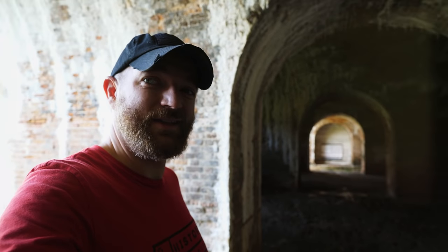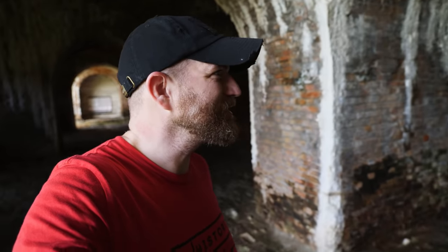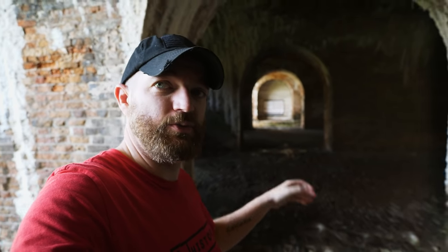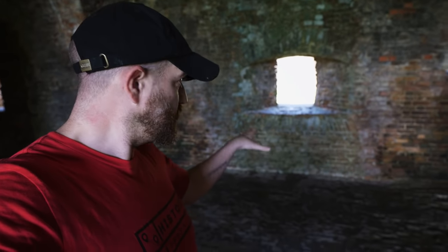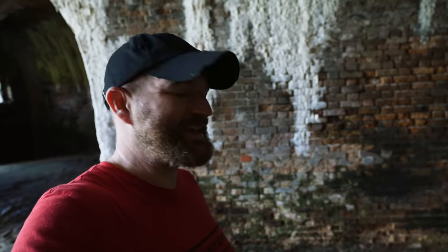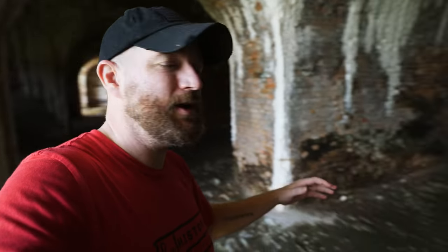Inside the fort, this place is just incredible — it almost feels like a Roman ruin. The fort had a dual tunnel system running around the perimeter. Here's one tunnel, and over here is the other tunnel system, with the outer wall beyond. Your howitzer would have been positioned right here next to that outer wall, and the gun crews would have been using this tunnel system. They needed powder and ammunition, and you don't want the crews getting in each other's way — so all the powder and ammunition was run through these tunnels to service the men operating the howitzers.